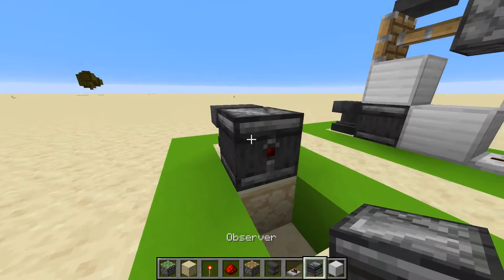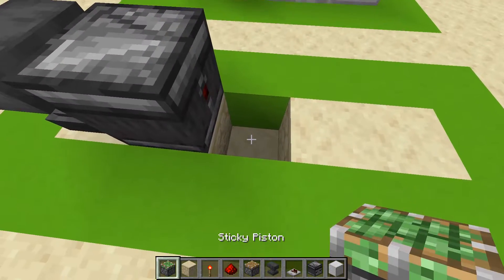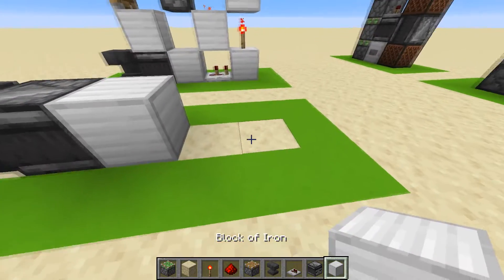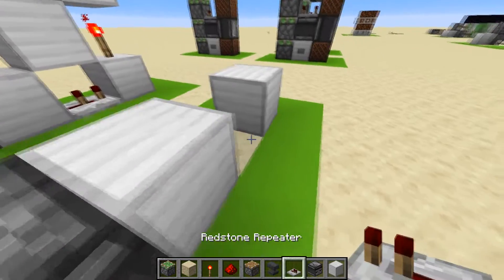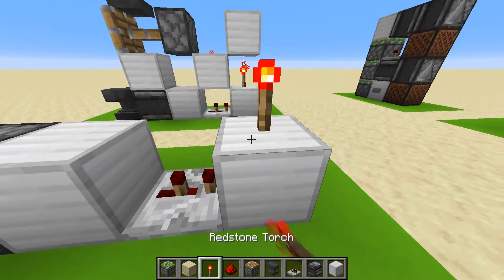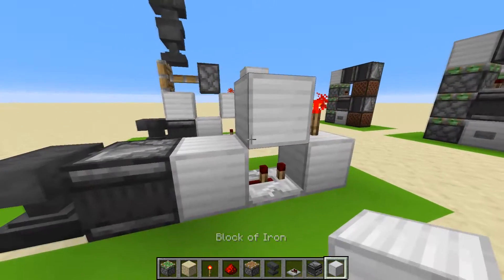Start off by placing your anvil wherever you want, then an observer behind it and a sticky piston one below and behind it. Then place a block on top and a block like that, then a repeater going into that second block on one tick.